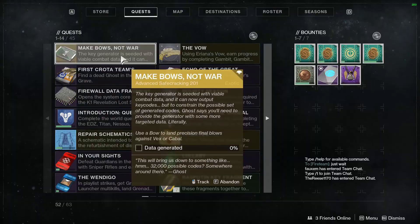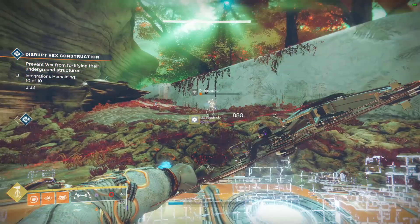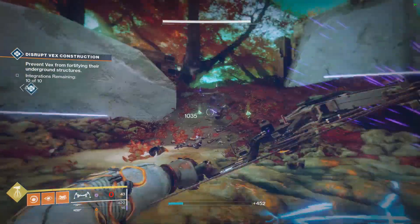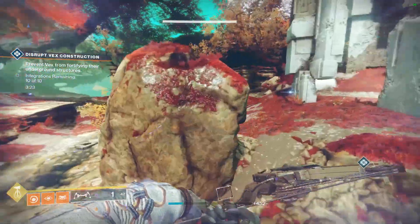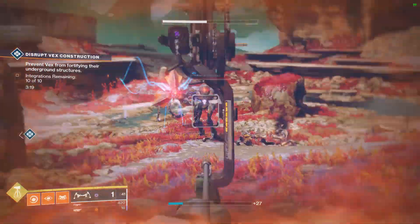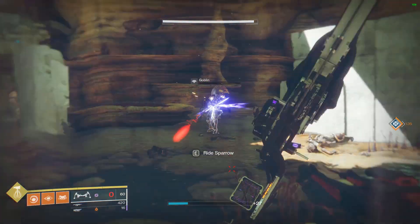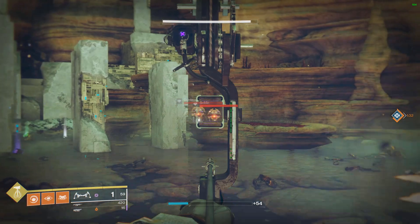For 'Advanced Safe Cracking 201,' you have to use any bow to land precision kills against the Vex or Cabal. I'm going to show you guys how this works — you'll see some gameplay of me poorly landing precision strikes and final blows. That is not a precision kill — that IS a precision kill. The yellow hits, you see those yellow numbers? That's a precision kill. For the Vex you have to hit their white spot.